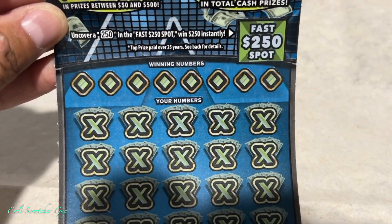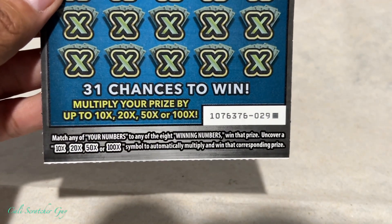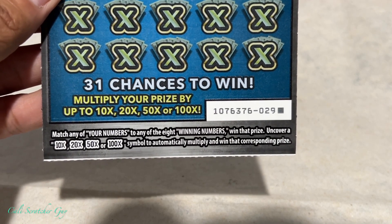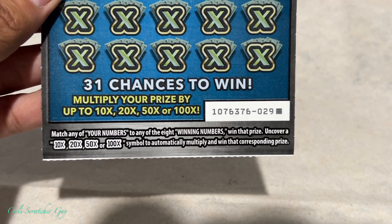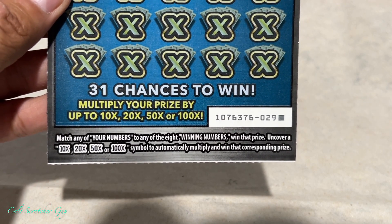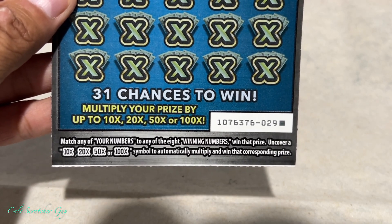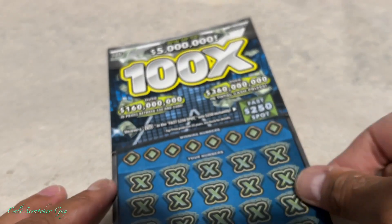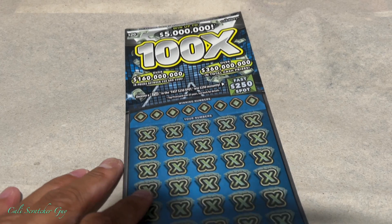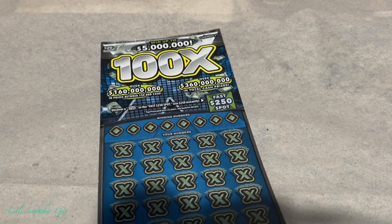And then we got winning numbers and your numbers. Down here, 31 chances to win. Multiply your prize by up to 100 times. Match any of your numbers to any of the 8 winning numbers and win that prize. Uncover a $10, $20, $50 or 100 times symbol to automatically multiply and win that corresponding prize. Alright guys, pretty straightforward, just like any other game we've played before. It's just a new game, so with that being said, let's go ahead and start scratching.